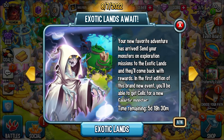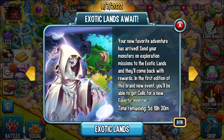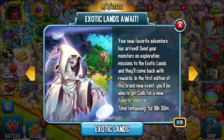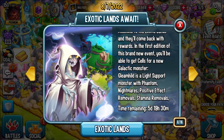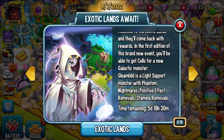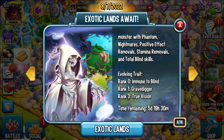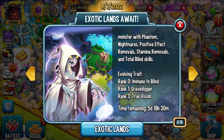Did this start yesterday? Did this barely start today? I don't know. Your new favorite adventure has arrived. Send your monsters on exploration missions to the Exotic Lands and they'll come back with their work. In the first edition of this brand new event, you'll be able to get cells for a new galactic monster, Gleamhild. It's a life support monster with phantom nightmares, positive effect removals, stamina removals, and total blind skills.